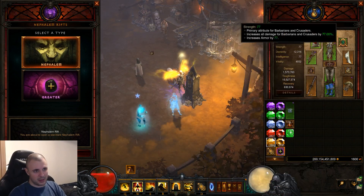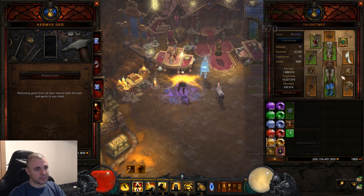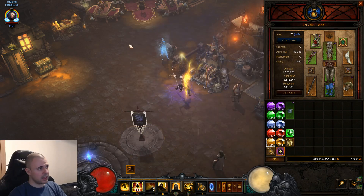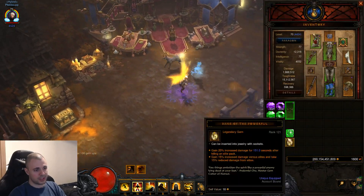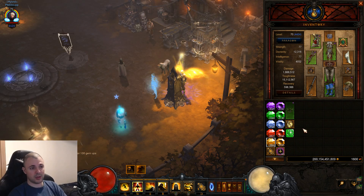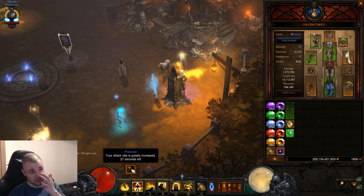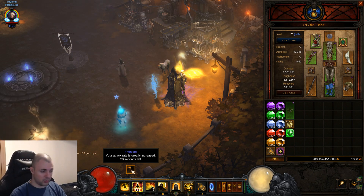We're going to change the gem and use the cooldown gem here as well. Check this out — it's so much more different. We're at the same 1.3 million damage. We have a frenzy pylon here, so it's going to give us a little bit more damage, but we're still at 1.3 million damage. So I'm going to go into the rift and show you that it's much, much better if you use this particular spirit stone.